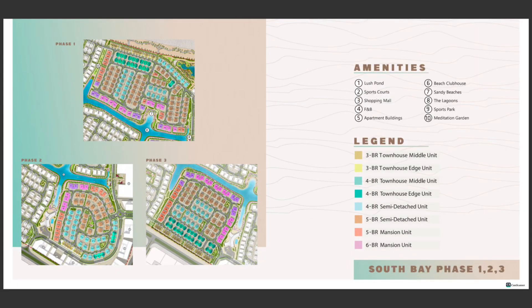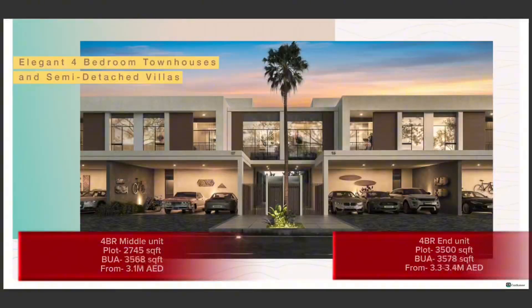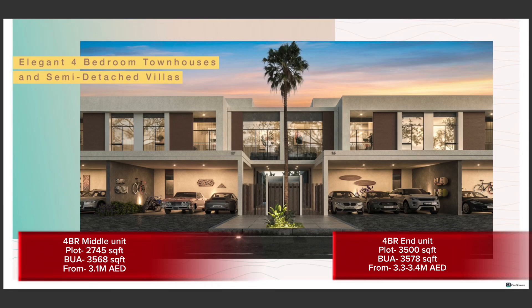So far we have Phase 1, 2, and 3 successfully launched and sold out, and now we're going to have Phase 4. These are going to be townhouses, semi-detached villas, and mansions. We have the four-bedroom townhouses, with sizes mentioned on the screen.